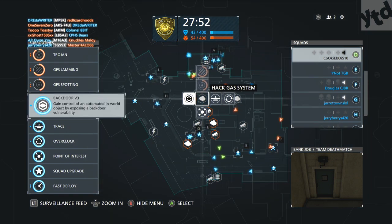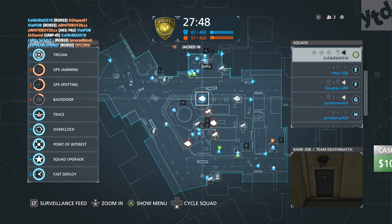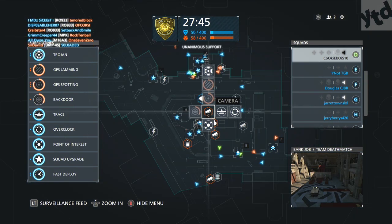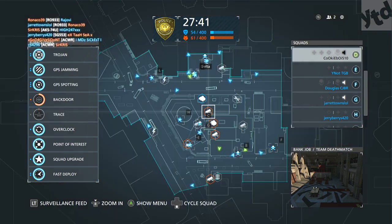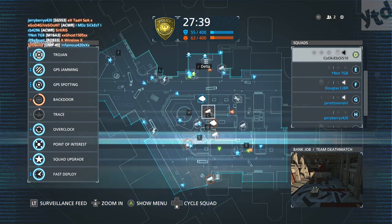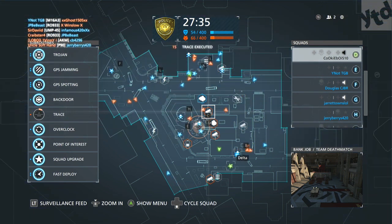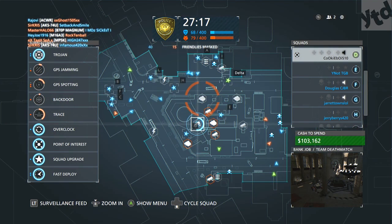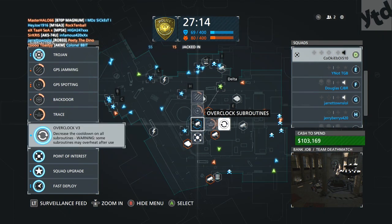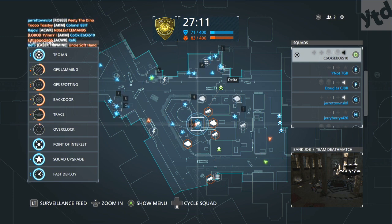Moving on, we have Backdoor — this is basically how you take over cameras, electrical equipment, and gas. Next is Trace; I have Trace v2. It's most useful when there's another hacker, and it reveals what they're taking control of. Everything has a cooldown, and that's what Overclock is for. You use it preferably after you've used up all your other routines — save it for last — and it speeds up the cooldown.